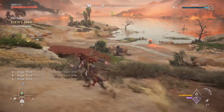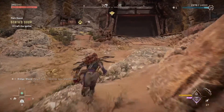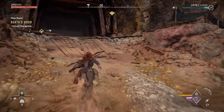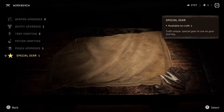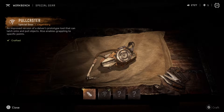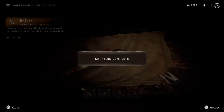Use for arrows. Fuck that leaplasher. You can be angry — don't give a heckin' damn. Alright, that's cool. Special gear: igniter. Then I can be used to detonate fire gleam and clear obstructions. Hell yeah.